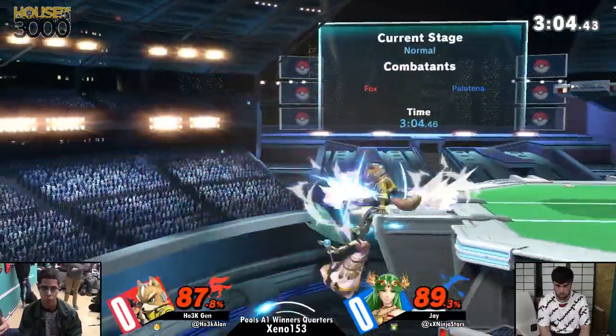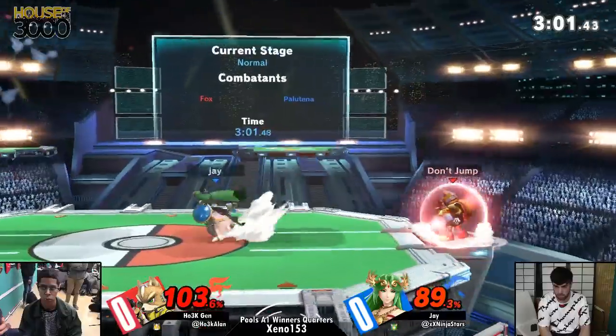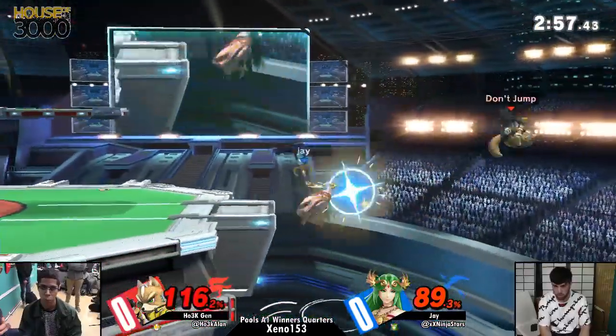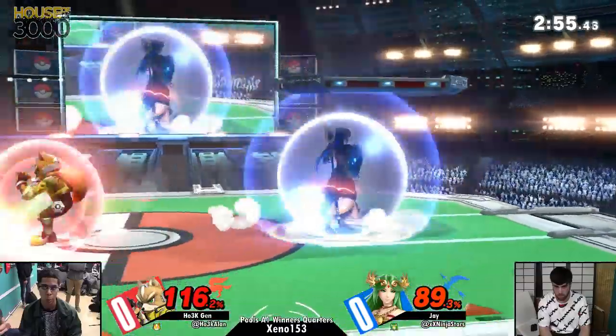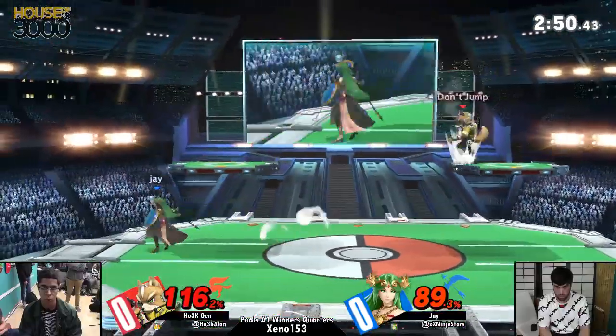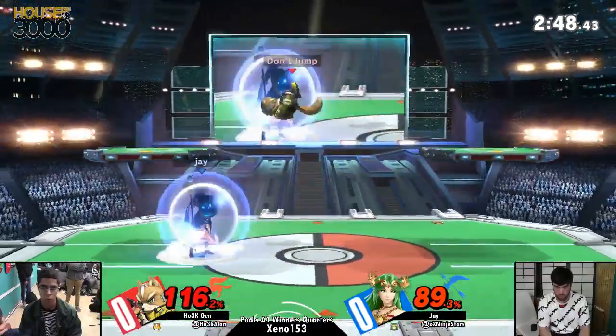That's really scary. You could dare, but it's really tricky. The safer option is to do counter — but he missed it; he was facing the wrong way. And that was Jen's whip punish there. If he reacted to that whip grab, he could have done down smash, forward smash, up smash, anything.